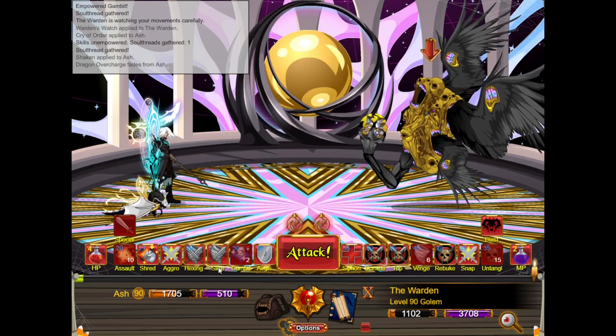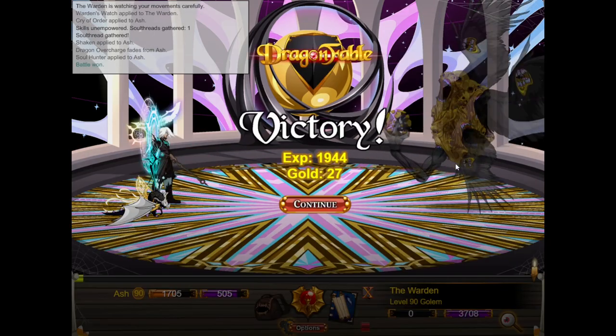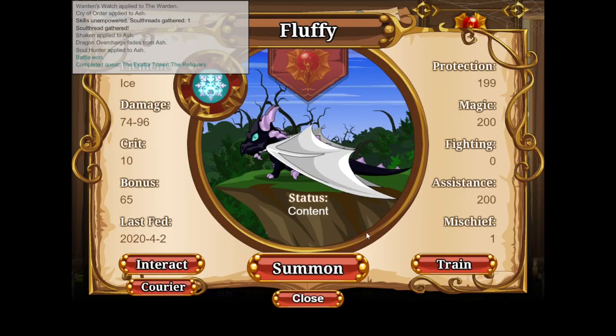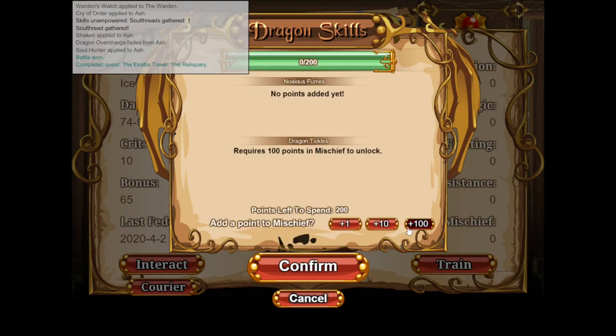Slice will kill him. You could also do Slice Assault — Slice Assault would be better; I just wanted to try Assault first to see if I could Snap, but he ended up too healthy for Snap. Now is where things get a little bit annoying with the Archives. We're going to want 200 Protection, 200 Assistance, and 200 Mischief.